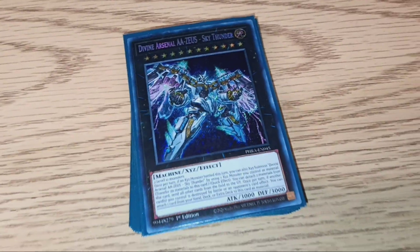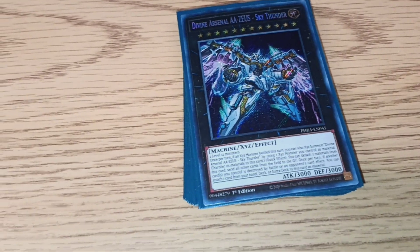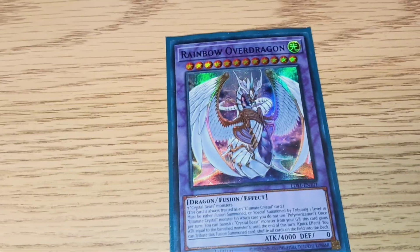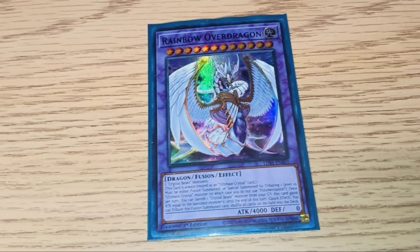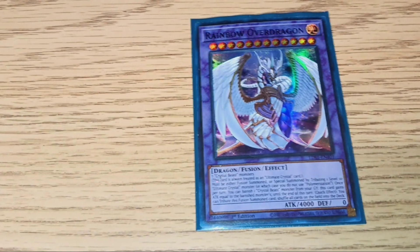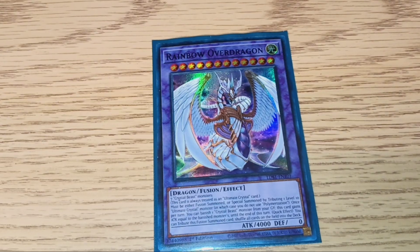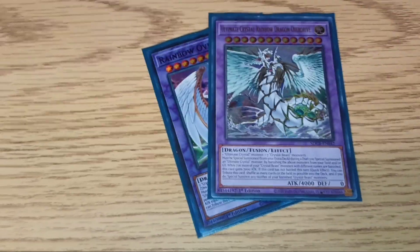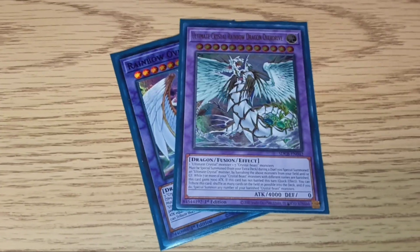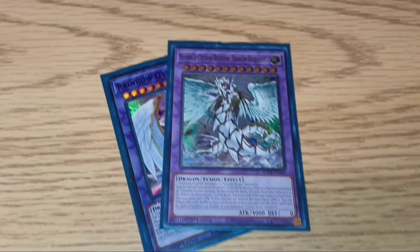It does great — really a great control deck going first. You'll usually want to end on a board with Apollosa, a Rainbow Over Dragon, and a couple of crystals with Rainbow Ruins to give you the Spell Trap negates. You can put up a board with three, four, five, six negates no problem. But don't go into your big guy until turn two when you can actually kill — I know that might sound like a duh move, but you'd be surprised. Anyway, that's the deck profile. Hope you guys liked it. Until next time, peace.